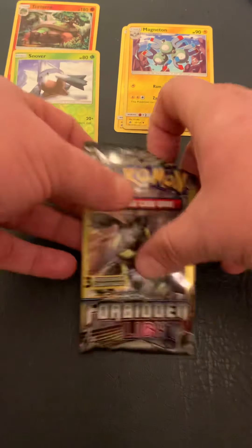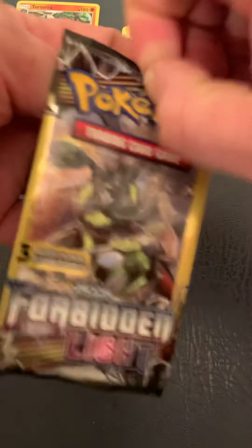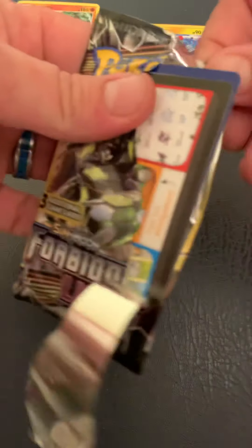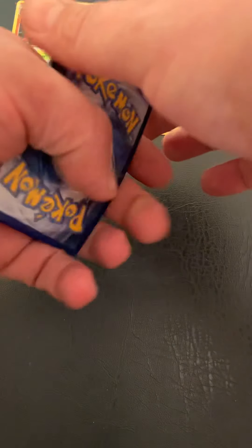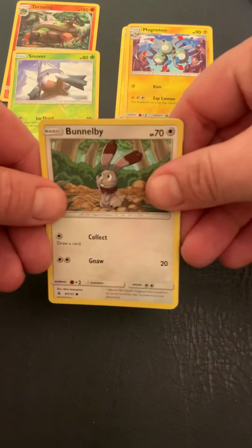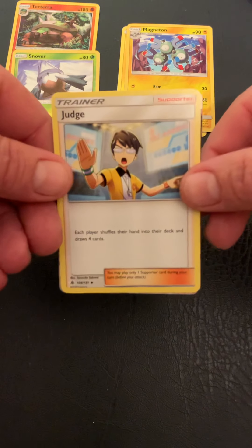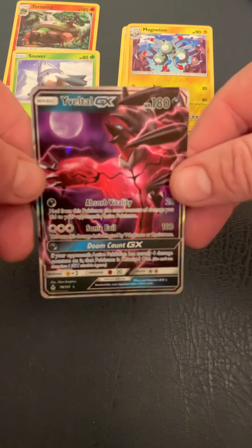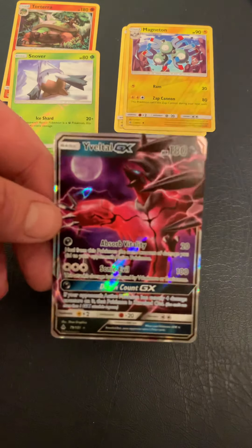We're doing actually rather well today. On to our final pack. There we go — Bunnelby, Judge, and a Vespiquen GX rare card.